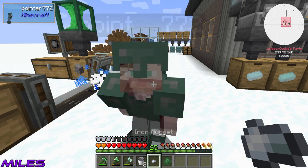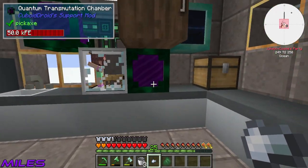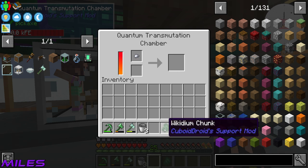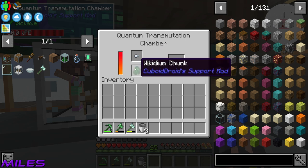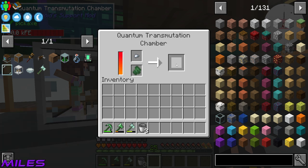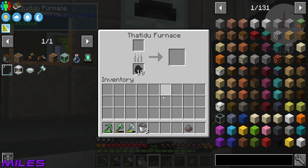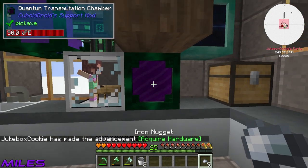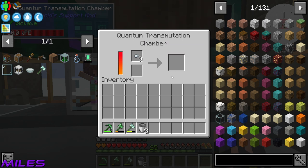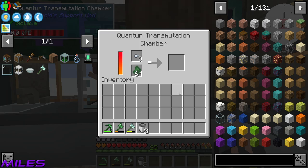I can turn it into Infinite Iron! As long as I've got enough Wickedium. What you do is you take your one Iron Nugget and your one Wickedium chunk, put it into this Fruity Loop machine — bang — and then it turns into Iron Dust, or Iron Grit. So one Nugget turns into one Pile of Grit, one Pile of Grit turns into one Iron Ingot. And what can you do with Iron Ingots? Turn it into nine Nuggets! So then you've got nine Nuggets, and then nine times nine times nine — it's infinite.